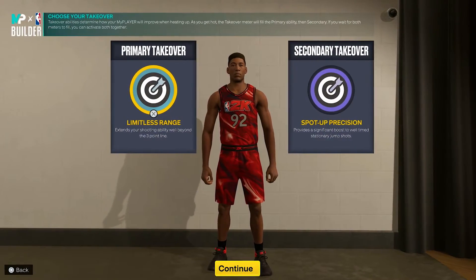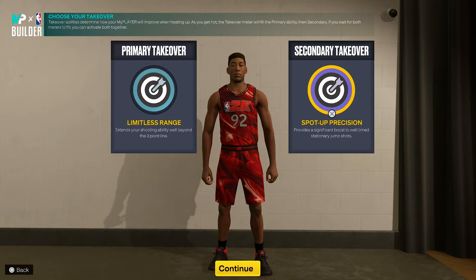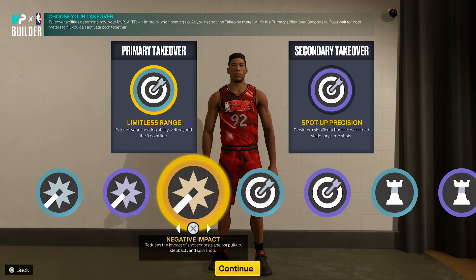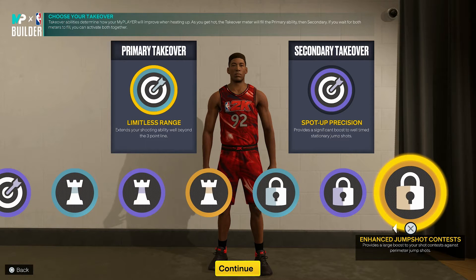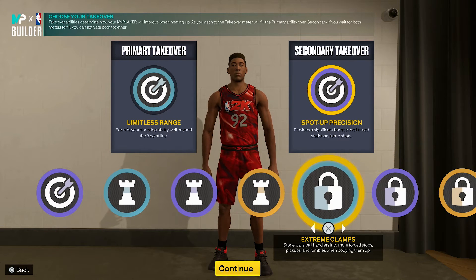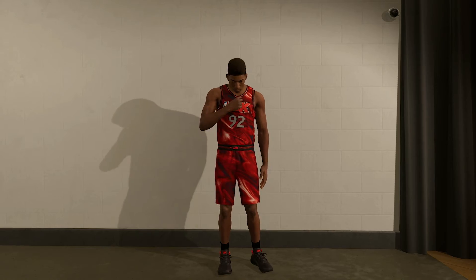For takeovers you can pick what you want, but personally I would go with Limitless Range and Spot Up Shooter — while being a shooter we might as well be a shooter-shooter. You could potentially go Lockdown or Playmaking if that's more your style. What's good about takeovers now is you can pick which one suits your play style — a primary takeover of Limitless Range, and a secondary like Extreme Clamps if you're playing stage, for example.